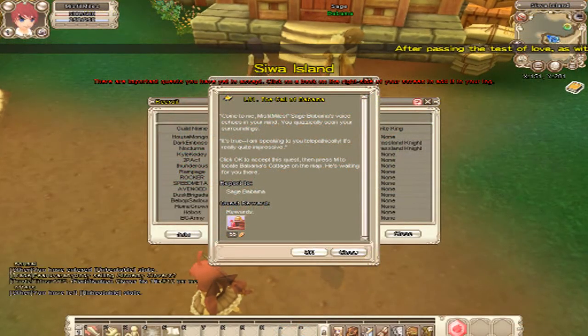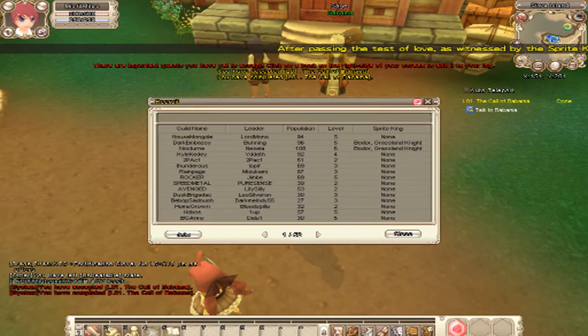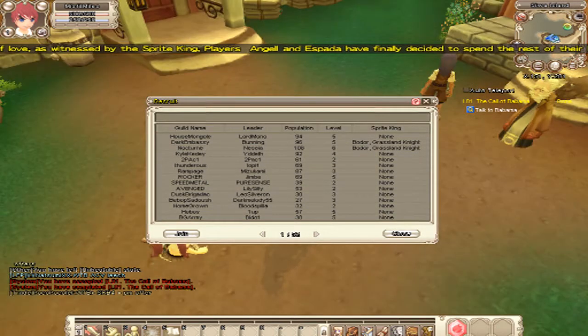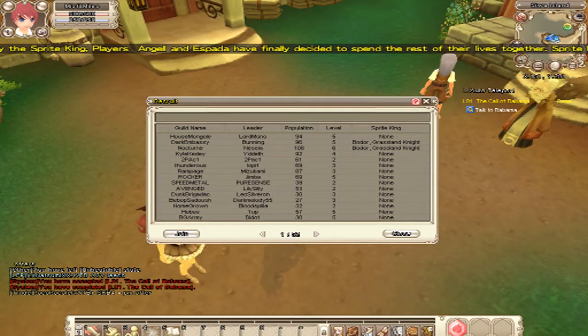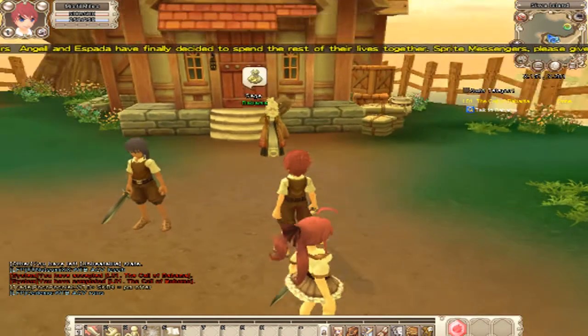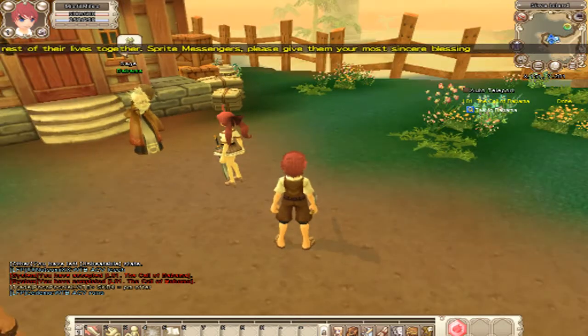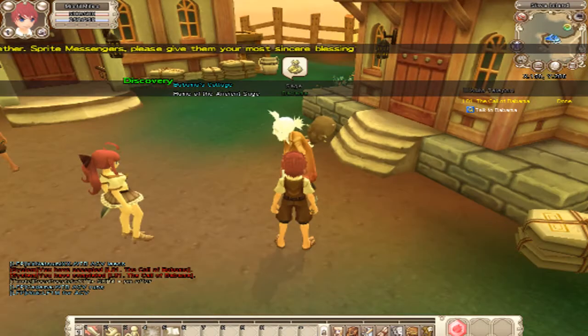So when you pop into the game, you instantly get a quest, and you also get the option to join a guild. If your guild gets large enough, you can be put on this list and people can join your guild from essentially any spot in the world, from what I understand. But I'm not going to worry about that right now — to be entirely honest, I'll probably make one later. But let's just sort of hop into it.